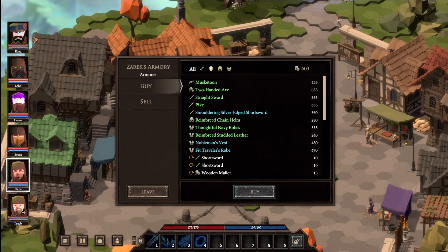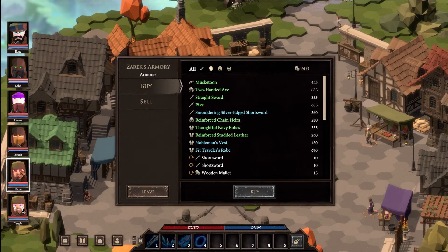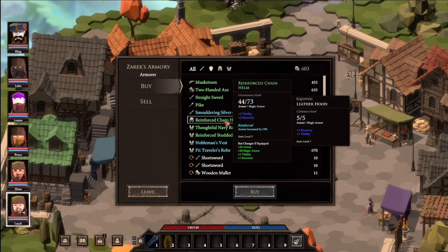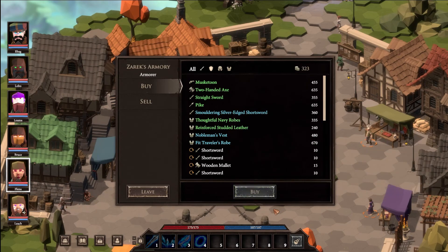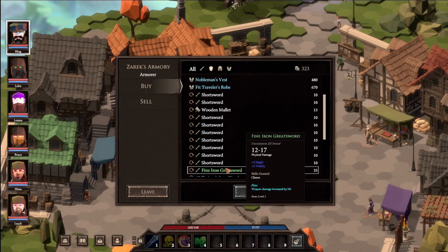Is that going to show whatever's selected for whoever is selected? The noble's vest: plus two might, intelligence, recovery, and 6 percent dodge - pretty good. 30 gold for that. There's a helm: 39 armor, 68 magic armor, plus one vitality, plus recovery. For Bruce: this helmet gives plus two retaliation and plus two recovery - more health and no negatives. Buying it! We're broke after one item.